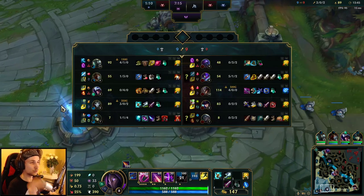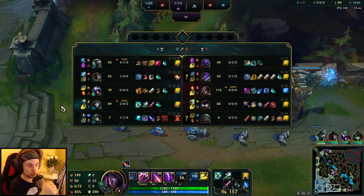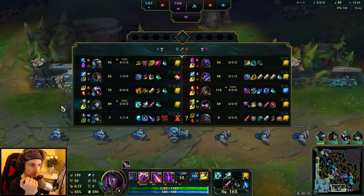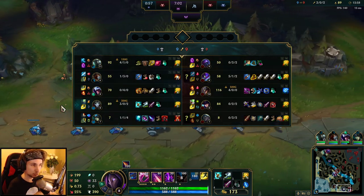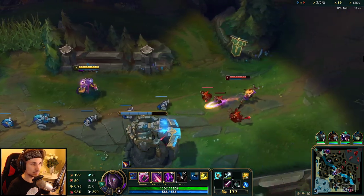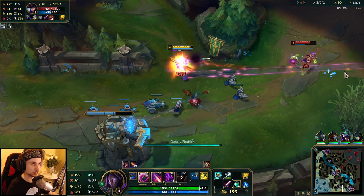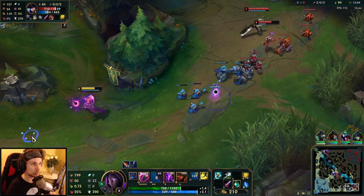With boots, there are many things you can do. You could go for Mercs on Jhin, or Ninja Tabis on Jhin — it kind of depends on the game. However for this specific game, I think Boots of Swiftness is perfect against their team. I don't really need Mercs against them, but I also don't need anything else.